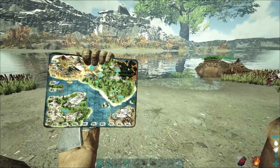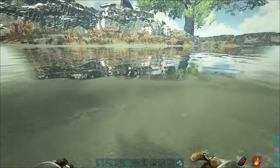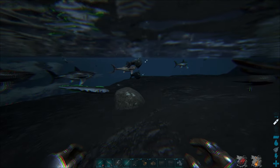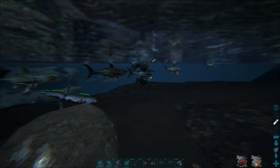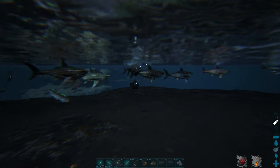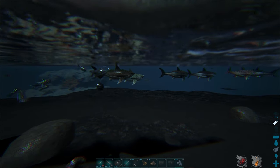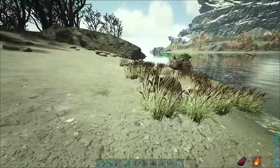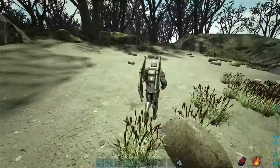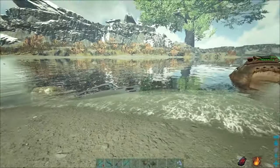Also on Fjordur, make sure to check out the beach on the swamp or multiple beaches here, since deep sea creatures often get stuck somehow. You can see here some Megalodons, some Electros, and multiple Anglers. This makes it much easier to tame them, but be careful since there are also many carnivores here. These are two locations where you can easily tame them.